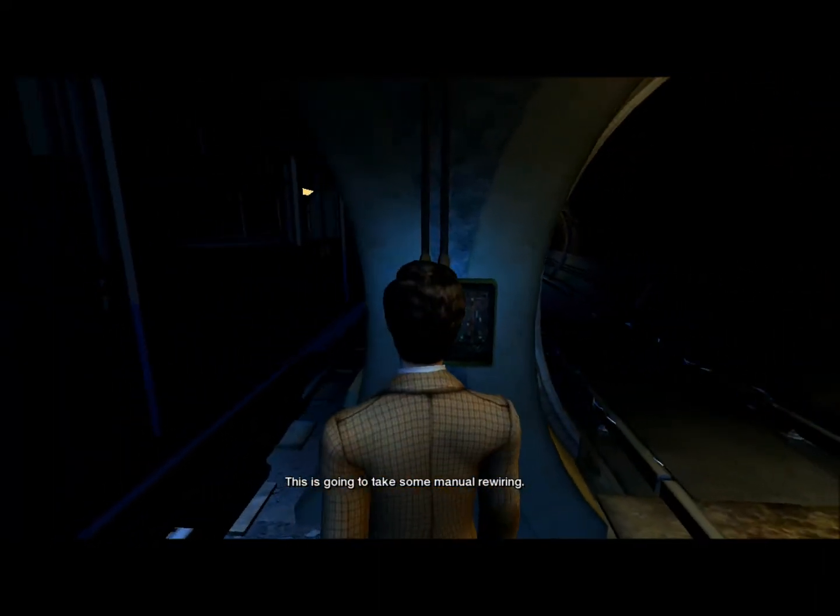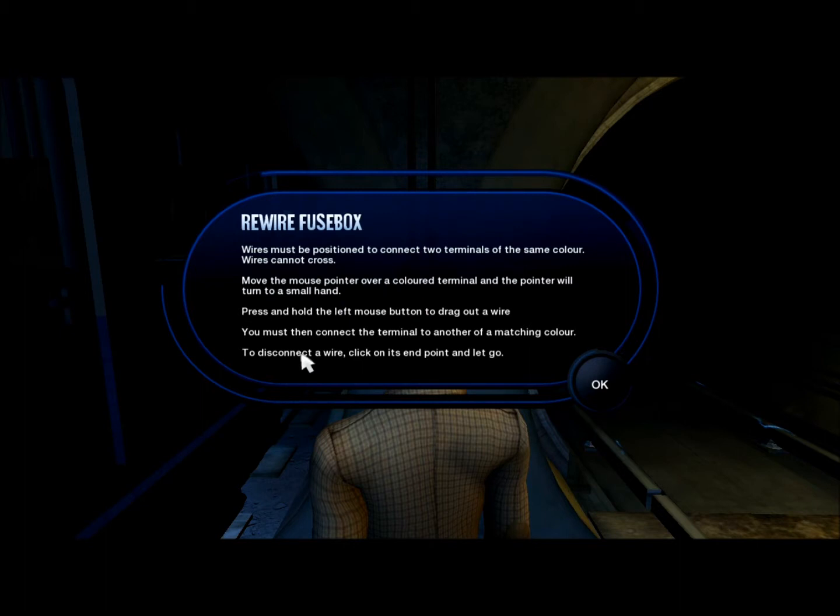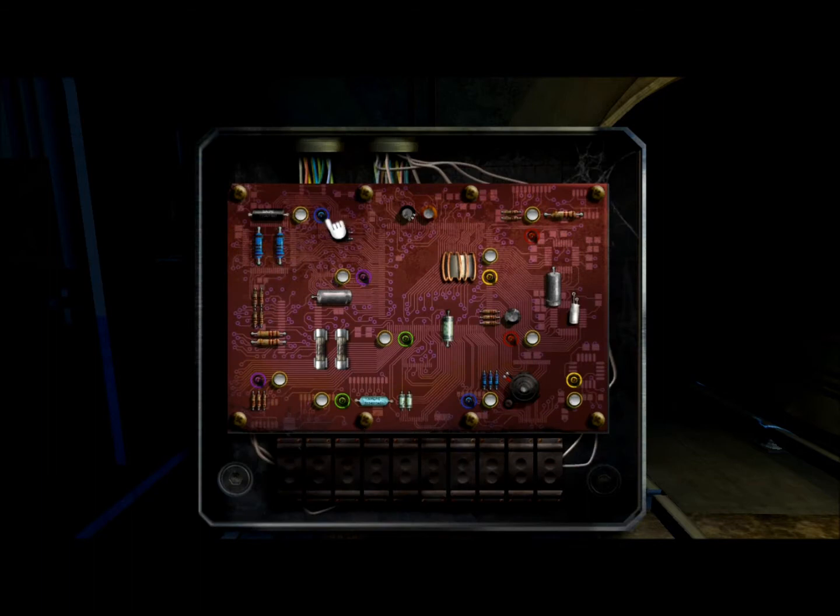This is going to take some manual rewiring. The trick here is to connect the terminals of the same color without crossing the wires. There's no penalty if you fail — you just have to start all over again. I think there are only four of them, if I remember correctly. Here we have to connect blue to blue, yellow to yellow, green to green, and purple to purple. The red to red is going to be the simplest, because it's unlikely to interfere with any of the others.